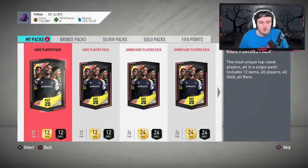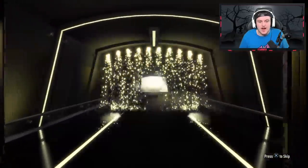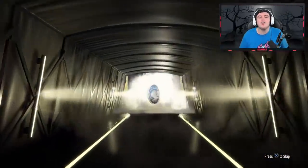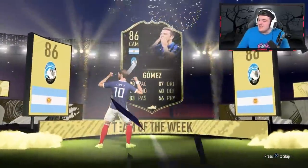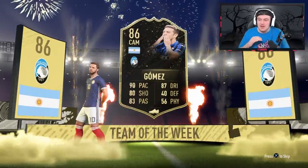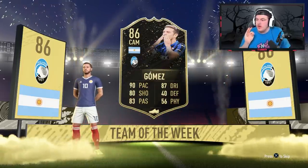We've got two rare player packs now — come on EA, give us some walkouts. Walkout in form — it's going to be Argentinian. You troll — that is still incredible. That is still amazing. Oh my word, that is still phenomenal. 140k worth of Papu Gomez! Let's go!